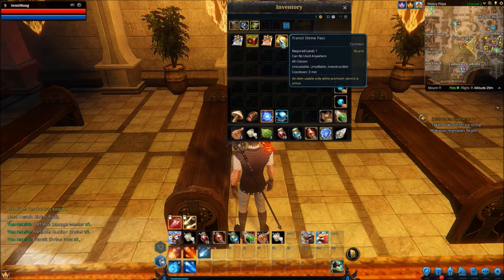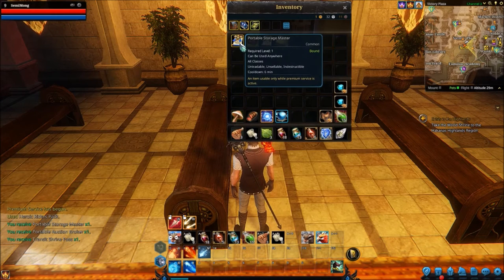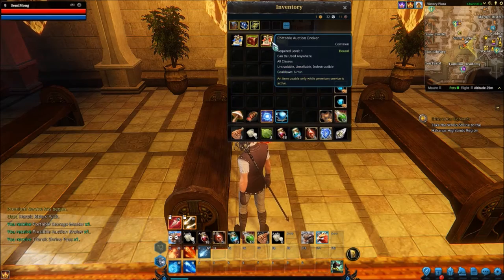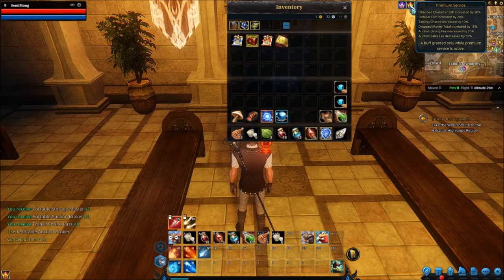We've got the transit shrine path — an item only usable when premium service is activated. So there's our portable auction broker, only usable when premium service is activated, and portable storage master. We should technically get premium service. I think we've already got it — yes, we've got the premium service. It's automatically added on. I've got it for 30 days. You can buy more in the Alunas store if you haven't got it or if you don't have a founder's pack that gives you some for free.